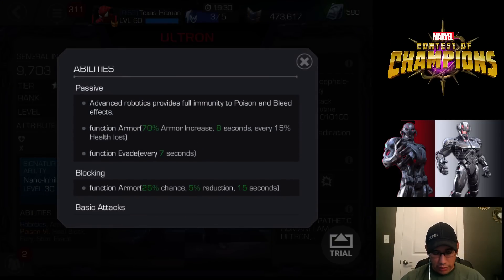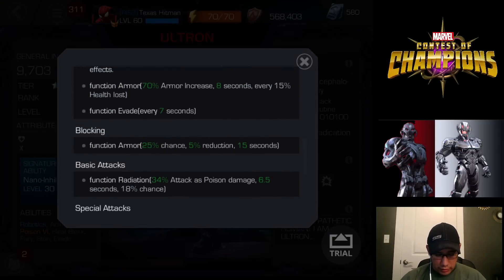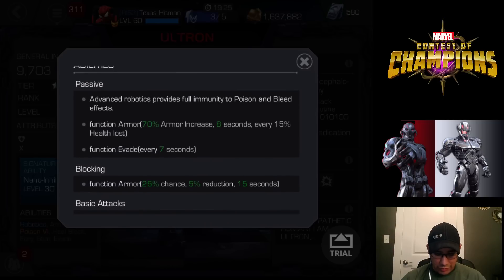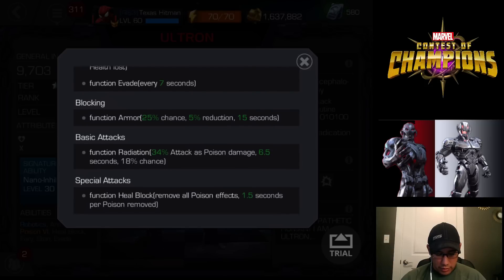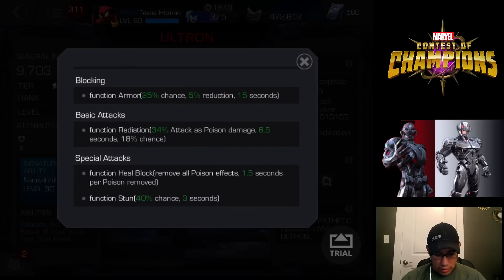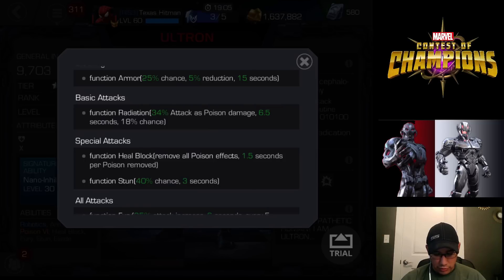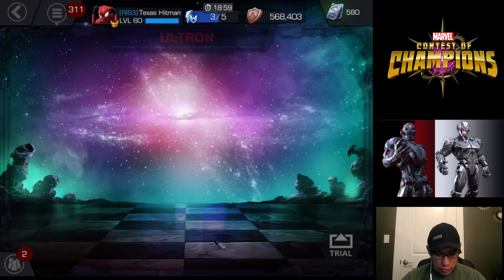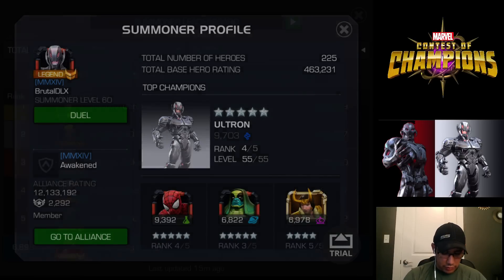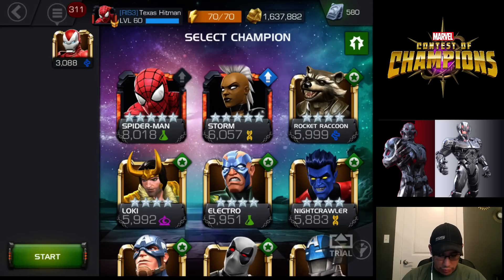His passive robotics provide full immunity. Function evade every seven seconds. Function armor: 70% armor increase for eight seconds every 15% health loss — you saw that and it stacks. Blocking: function armor 25% chance for a 5% reduction that lasts 15 seconds. Basic attacks: function radiation 34% attack with poison damage for 25 seconds. I need to use somebody against him with a lot of health so I can see that poison and see how it works.